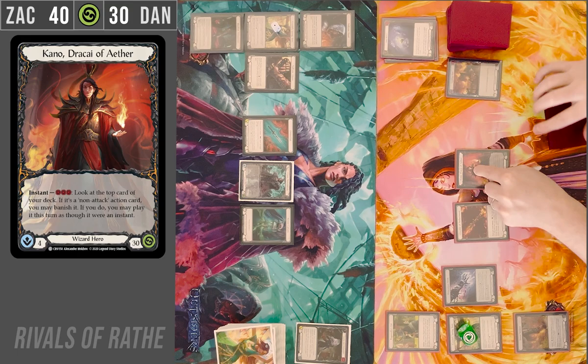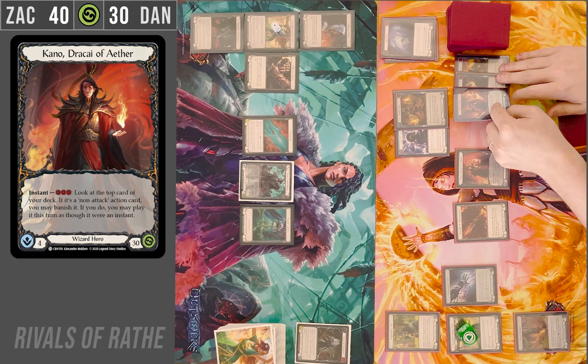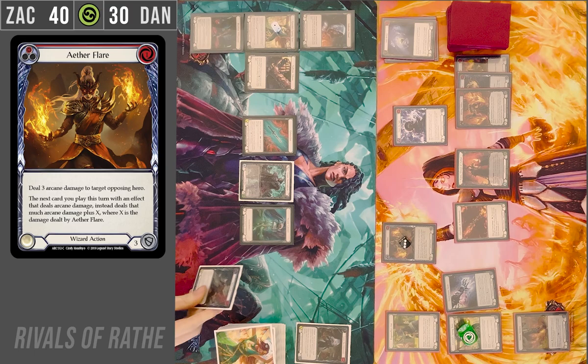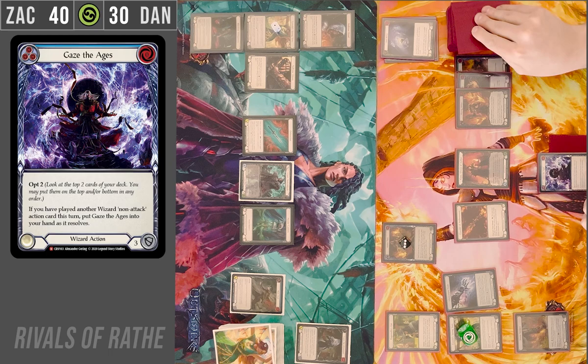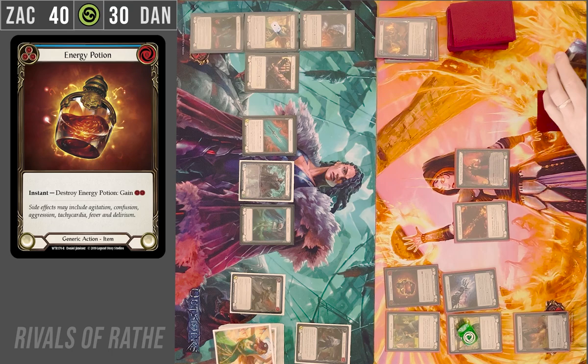On my turn, I will tick up Tunic. Activate Kano, banishing a Gaze. Activate Kano again, banishing a Flare this time. I will Flare for three. I will AB free. Cast Gaze — goes back to my hand. Opting two, I'll just keep them like that. For my Action Point, I will Energy Potion. I'll keep this in hand.